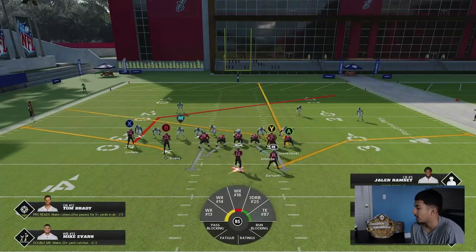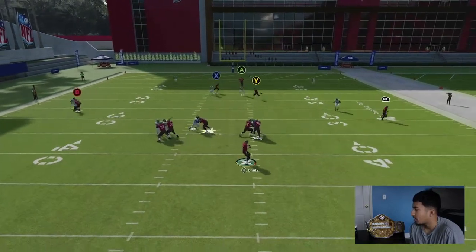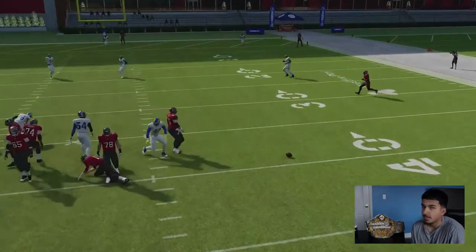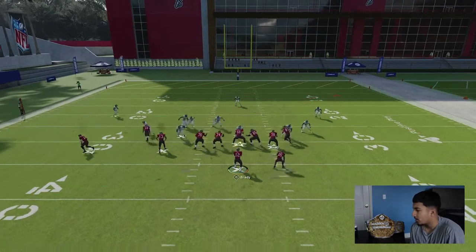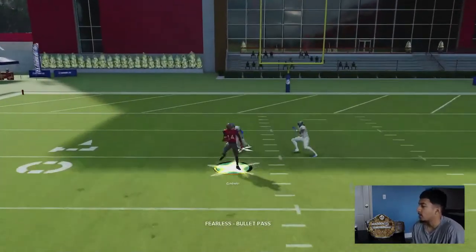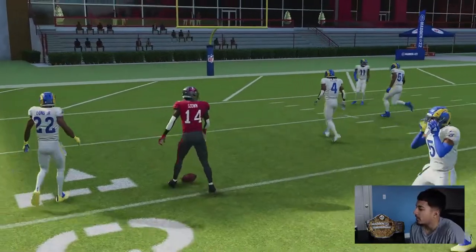Another route combo you could do is something like this — just a nice high-low. You have the table route on the right, the slant coming across the middle, and a post as well. Probably the best route combo for this play is rolling out to the right and throwing that backside post. That's what I like for inside switch.